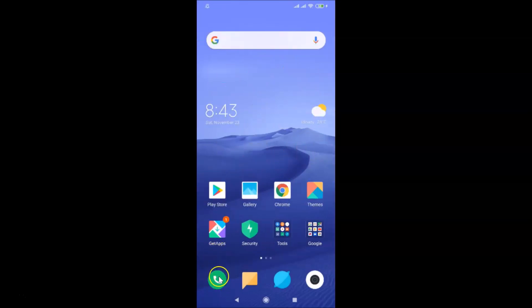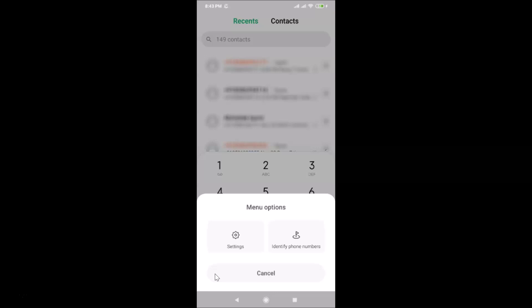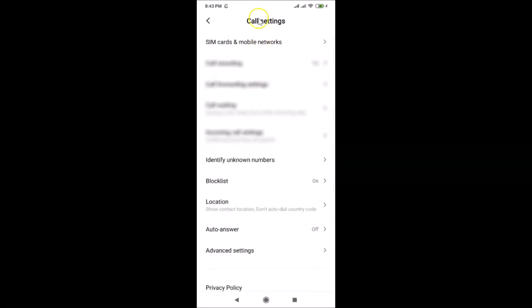Open your Phone app and in the dialer, tap on the menu icon — the three horizontal bars. Then tap on Settings, and you'll arrive at the same Call Settings screen.